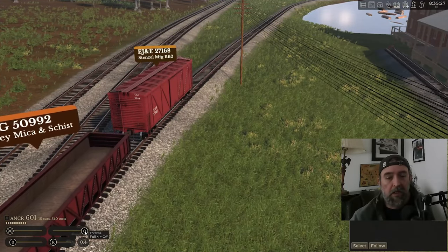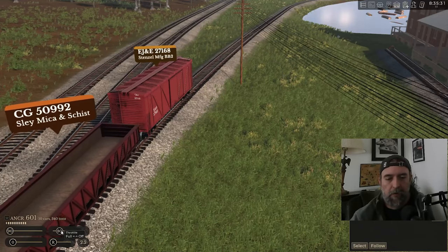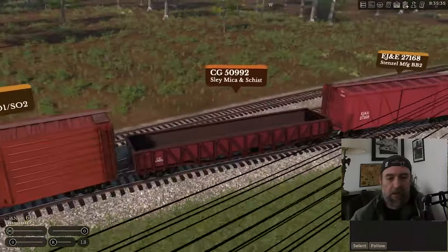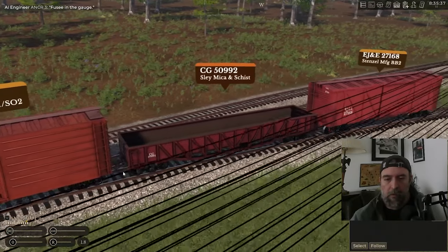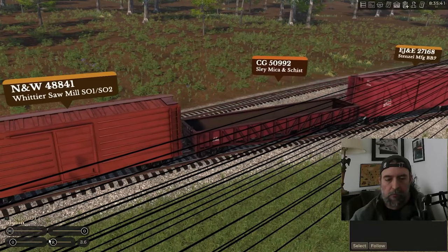Right now we're going to get the four pulpwood cars that we need to fill out our service for the tannery, because we don't have enough cars right now - we only got two, I think we need three. We're getting a total of six. That way we can have three on the spot and three in transit. That's my goal. All right, let's cut this guy off, take him ahead, get him in clear, get the handbrake.